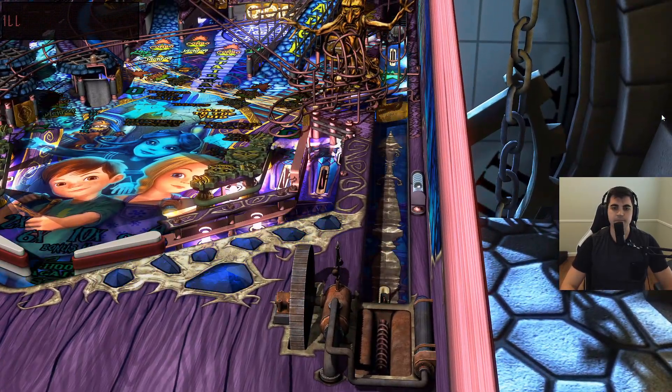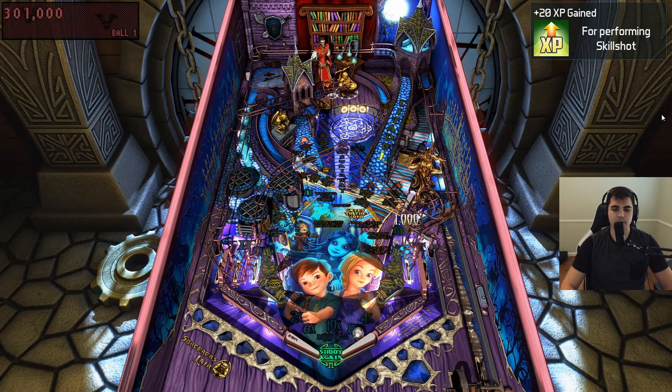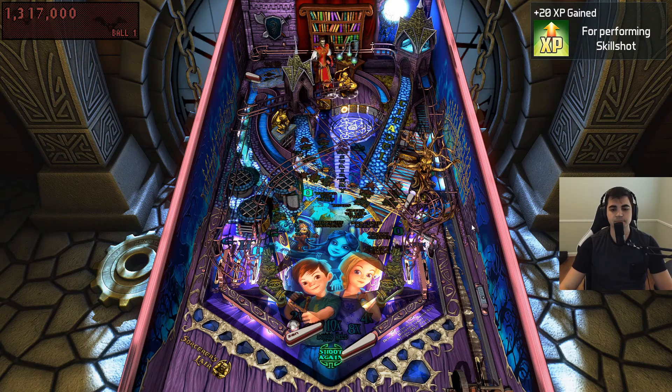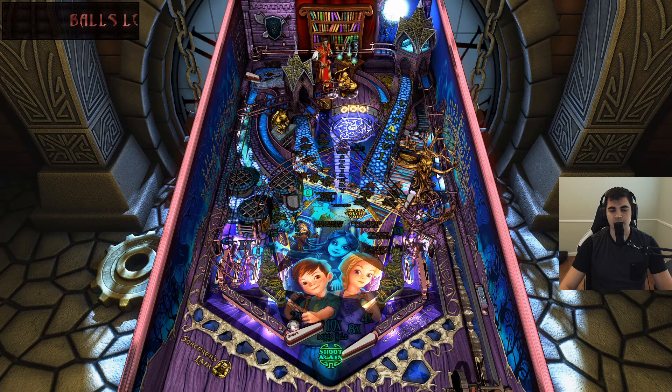Skillshot coming up to the Sorcerer's Lair — 300,000 for the skillshot and 1 million for the super skillshot. To do a skillshot, you have to hit it from this location up here into that location. It'll come back down and you need to quickly flip it right through that hole. You'll get 300,000 for the skillshot and 1 million for the super skillshot.